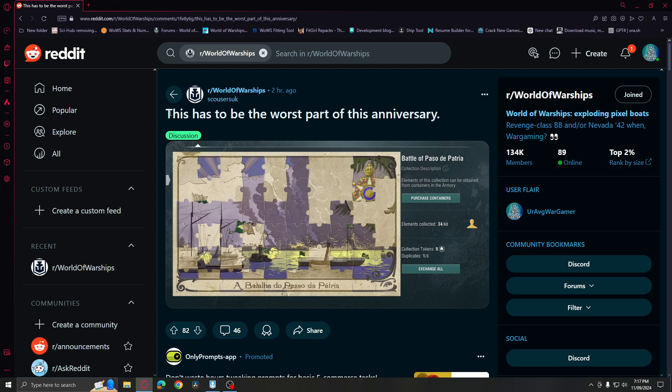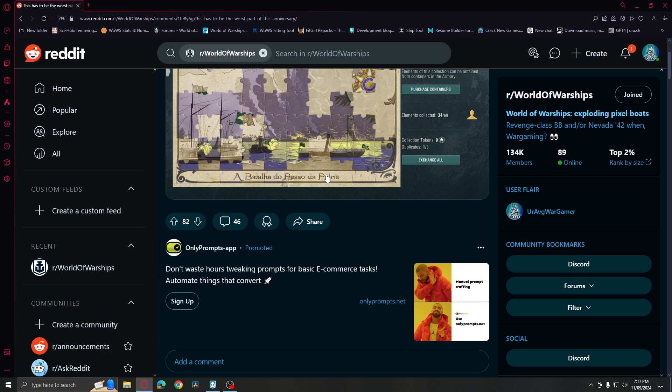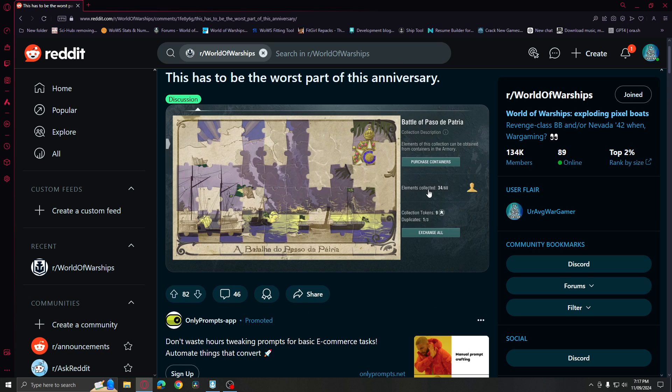In my opinion, this has to be the worst part of this anniversary event. First of all, these are very expensive elements for the collection — you can get the commander, but you have to collect 60 elements using those containers, which is the Battle of Paso de Patria collection.